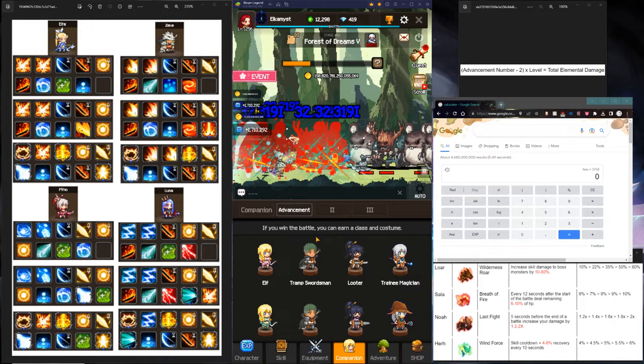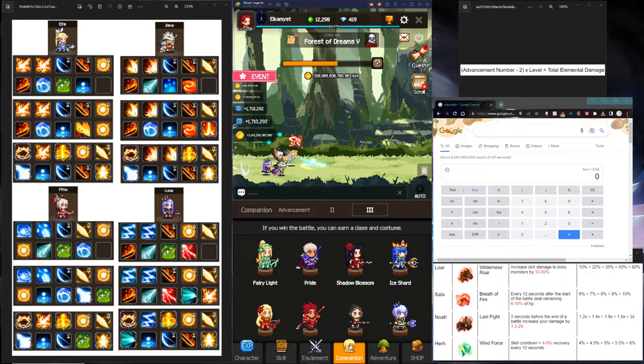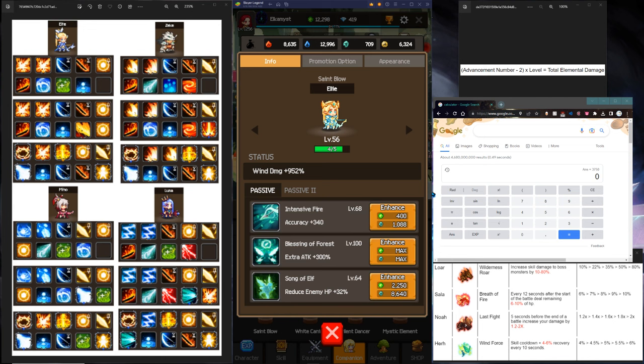This is how it's calculated. Each page of companions has seven different advancements. So on two pages there's 14, and on the third page it goes 15, 16, 17, 18, 19. My Ellie is on number 19 for advancements. So 19 minus 2 — you see the formula — is 17. So 17 times her level, which is 56, will give you that number of 952.